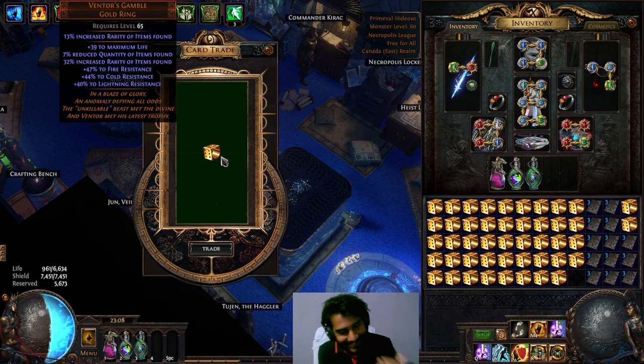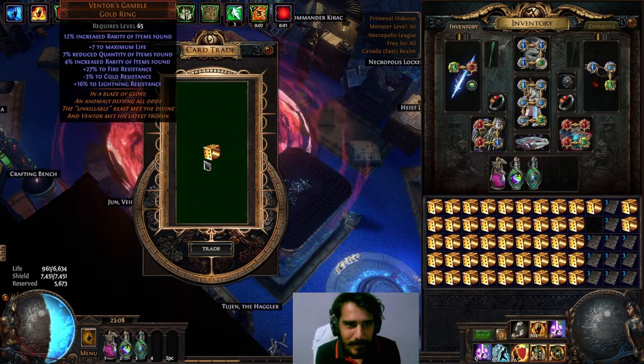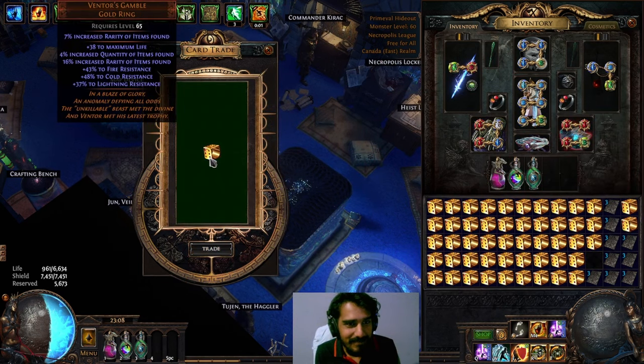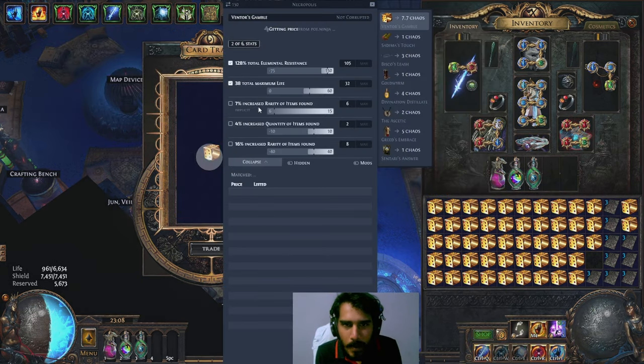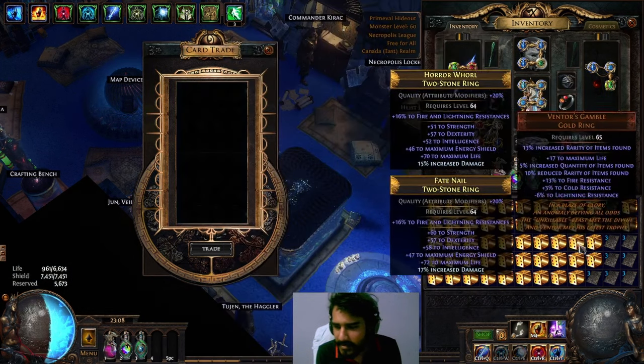Watch the rolls on the resistances that way — no. Another one says it's the Ventus gamble. But hey, all I needed was 10 percent. Pretty good ring for resistances but nothing else.